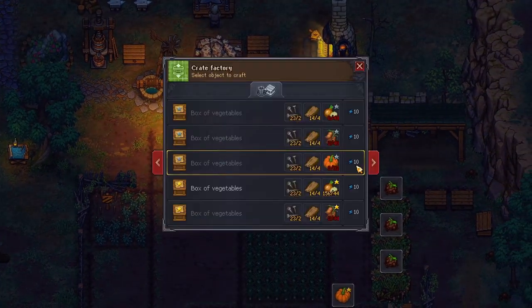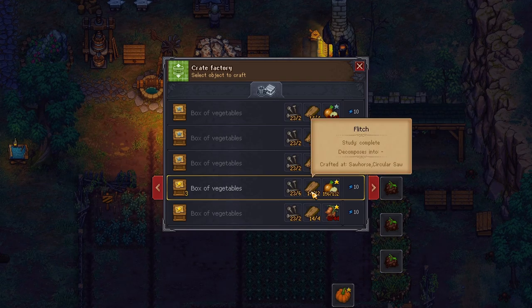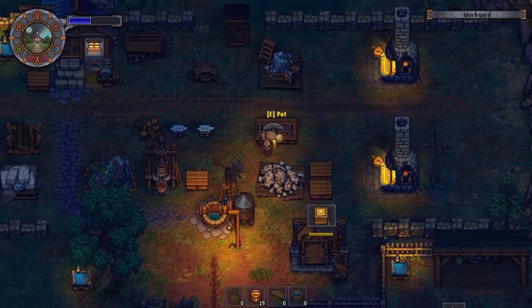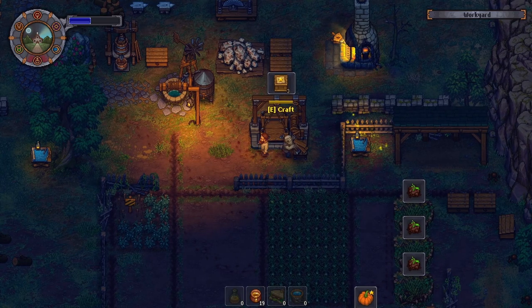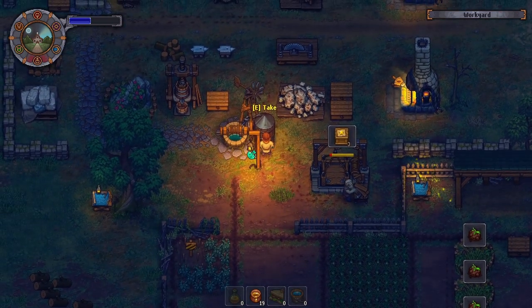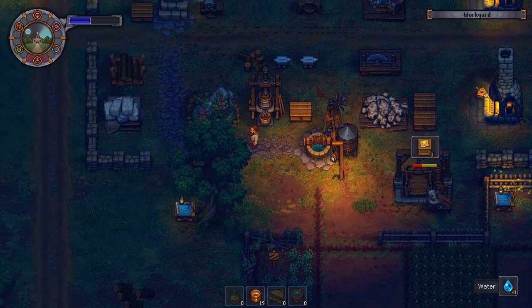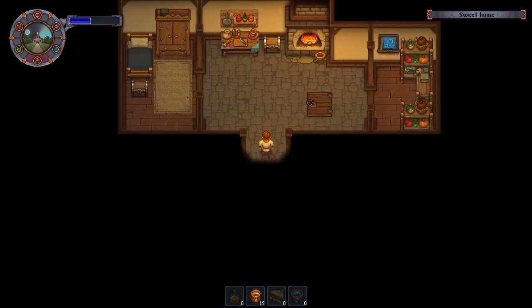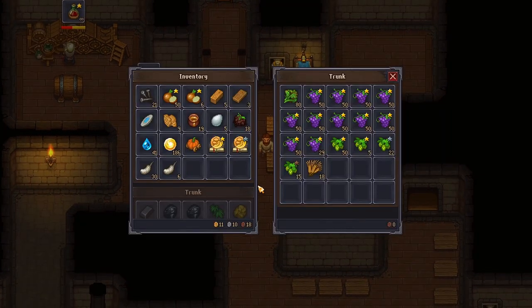Rightio. So let's have a look here now. Box of vegetables — we can do three boxes of vegetables. Can I put a zombie on that? There we go. You work on that. Okay, that just got 40 water. Not fully convinced that's great, but we'll keep working with it.